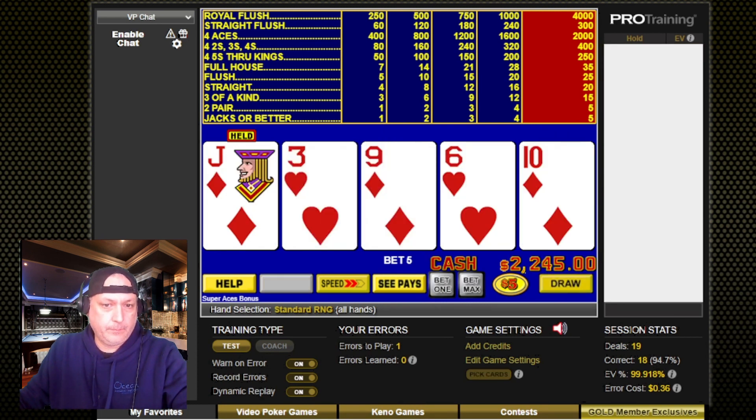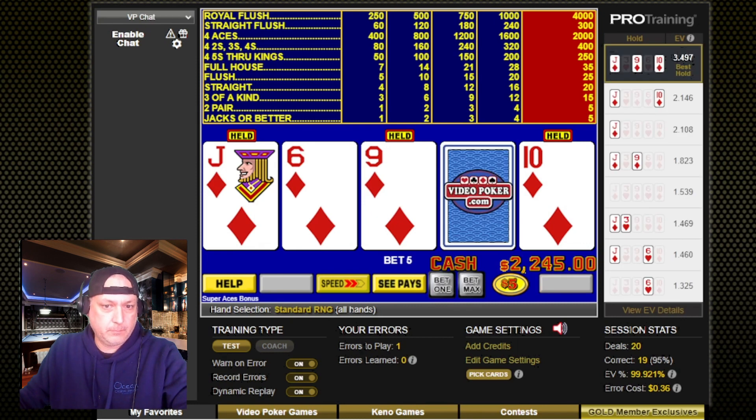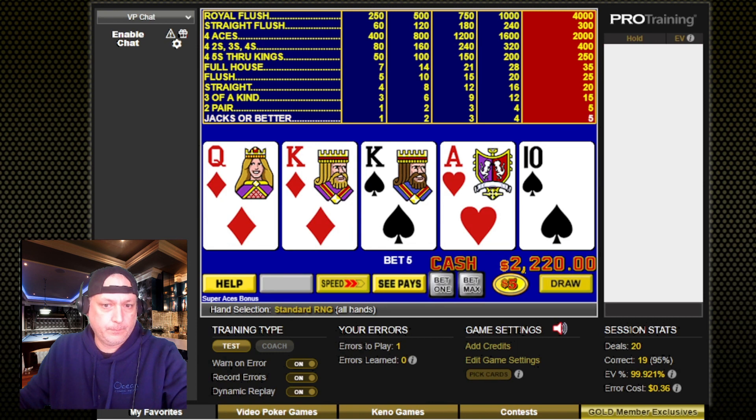Alright, so here we go — 9, 10, jack, no gap, straight flush draw. So we're going to hold that and see. I'm pretty sure that's correct. Yep. Alright, now this is a mess, but it's going to be the jacks or better, I'm sure.